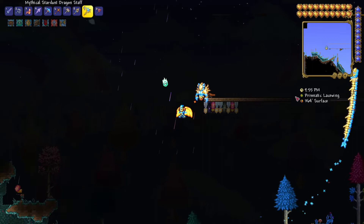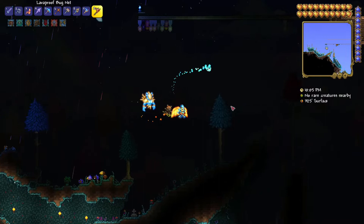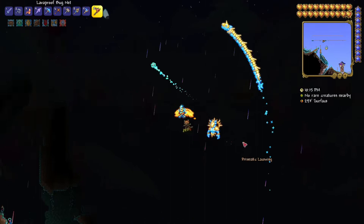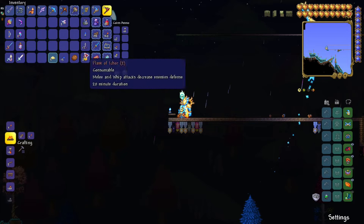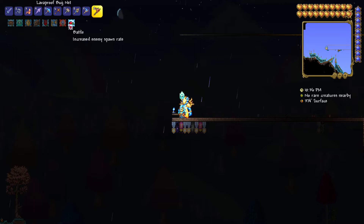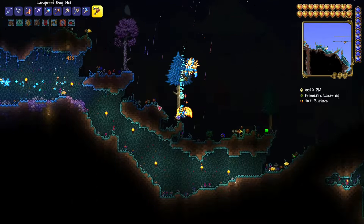It's hard to find — it's over here on the right side. They are difficult to find because they're really hard to see at night; they don't really glow or anything and they blend into the background. I brought a Battle Potion which increases the enemy spawn rate, and I also have a Water Candle which also increases the spawn rate, so using both will increase Prismatic Lacewing spawns.